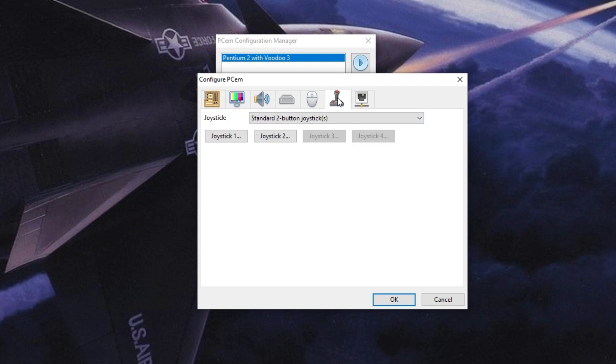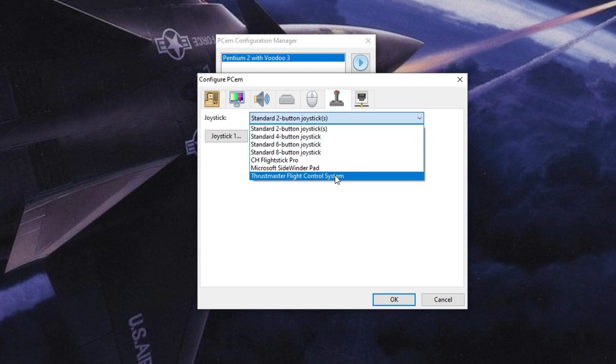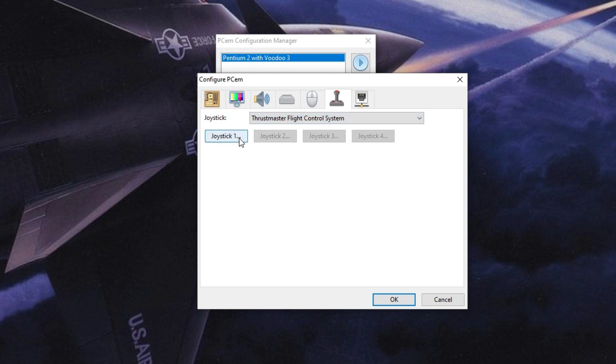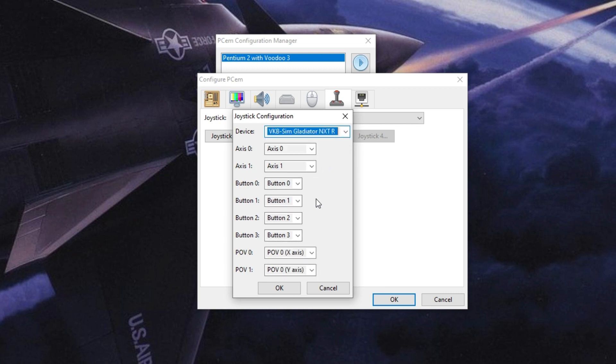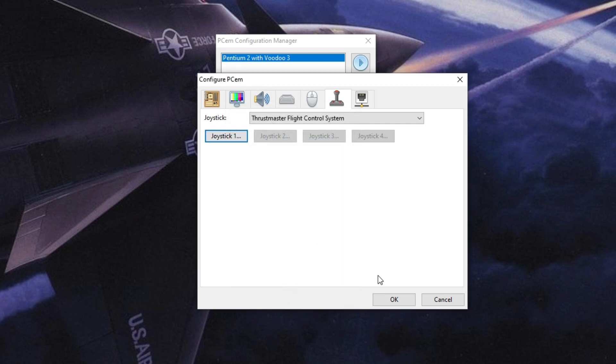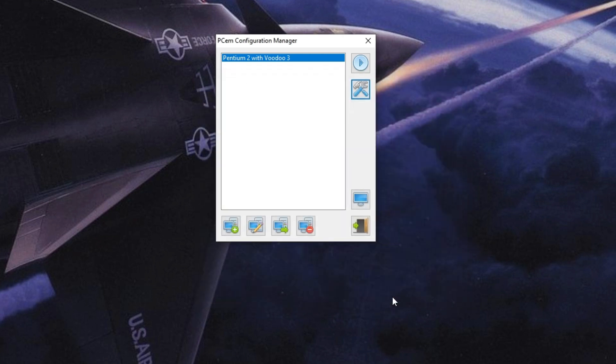First things first. Before we fire up the PCM, let's set up the joystick. Choose Thrustmaster Flight Control System to emulate, and your actual device to emulate it with. With that set up correctly, we're now ready to run our retro PC.